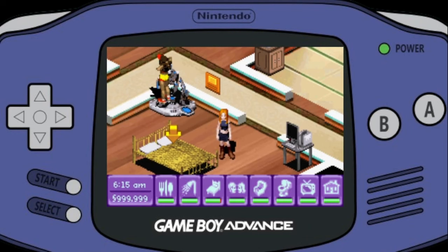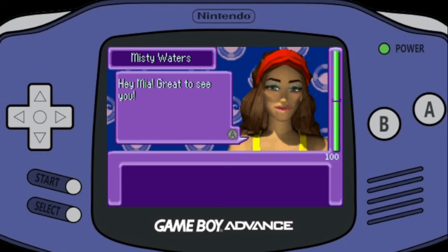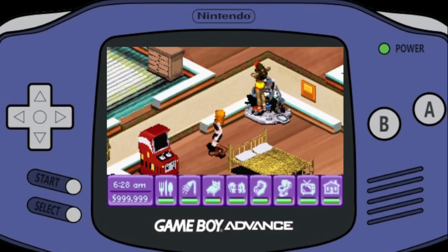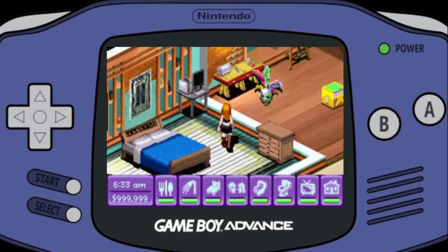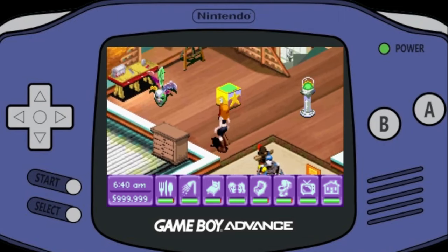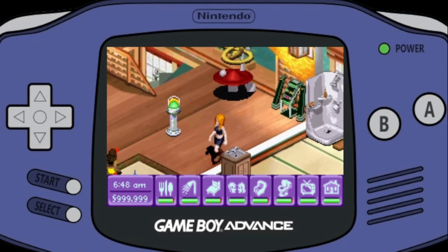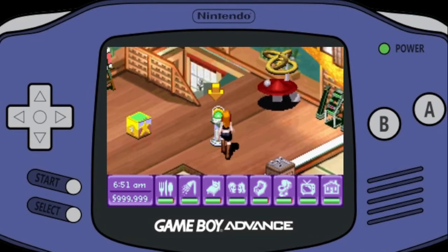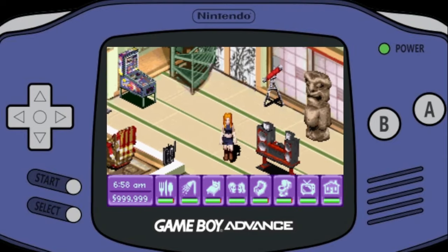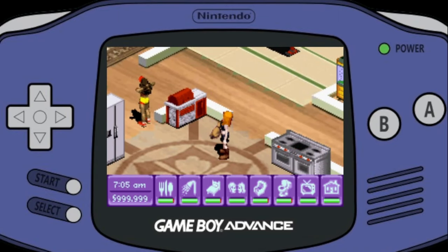Here we are in the penthouse. Misty Waters is living with me — good old Misty, the water Pokémon trainer. I'm pretty sure I got every unique item and did every possible mission. I've set out my apartment really well — got a pinball machine, living life. And I've got a puppy!